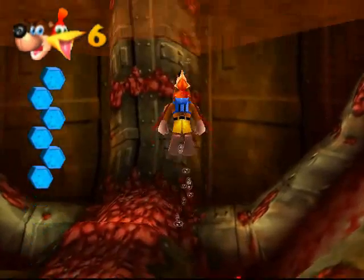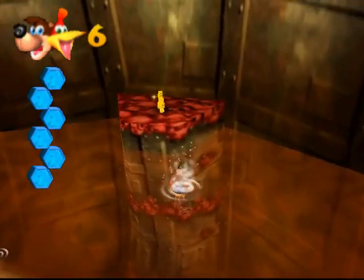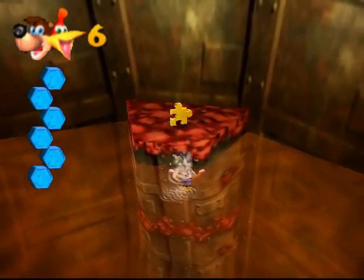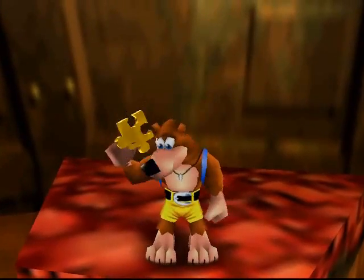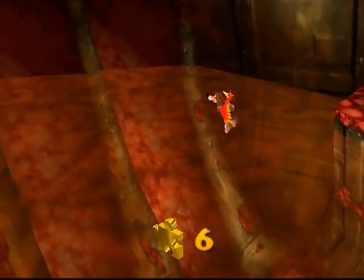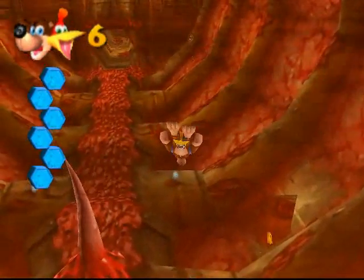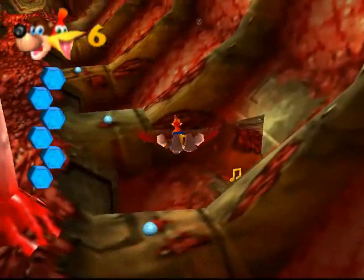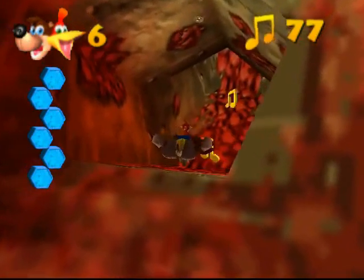But that's enough of that. Let's go claim our prize. Doing this also raises the water level, which really doesn't change much, except for the fact that you can go and grab this jiggy. I was sort of worried that I couldn't get up to it, since you can't grab onto ledges until Banjo-Tooie. From here, there are two ways out — one on the right and one on the left.